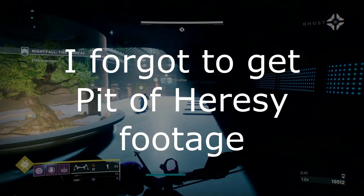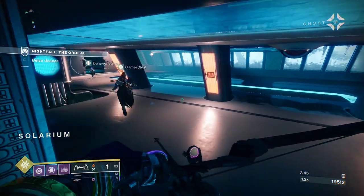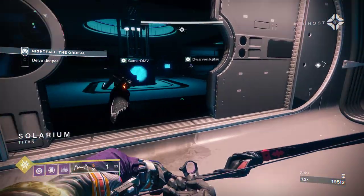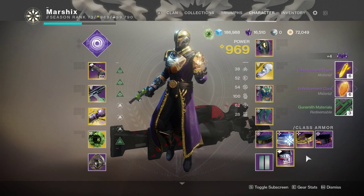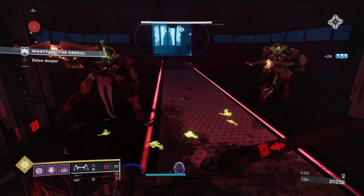Every week, you can run the Pit of Heresy. This dungeon can be completed solo, but it's much easier and much faster if you're in a group. Upon completion, you are guaranteed a Masterwork piece of armor. Dismantling any Masterwork piece of armor will give you 6 cores and 6 Prisms. This can be done on all 3 of your characters every week, resulting in 18 cores and 18 Prisms.